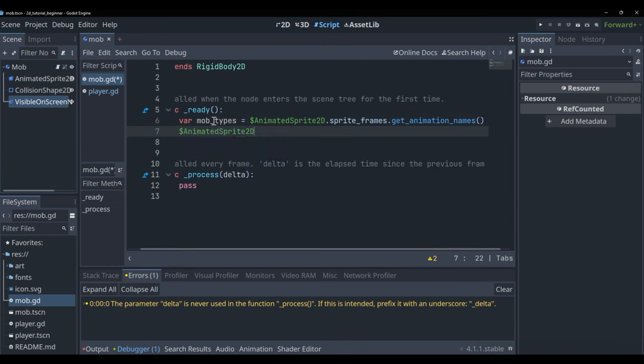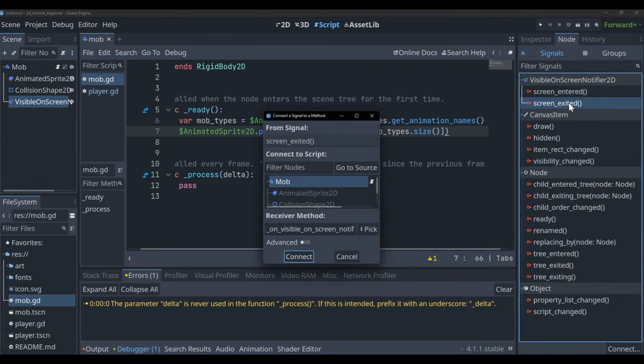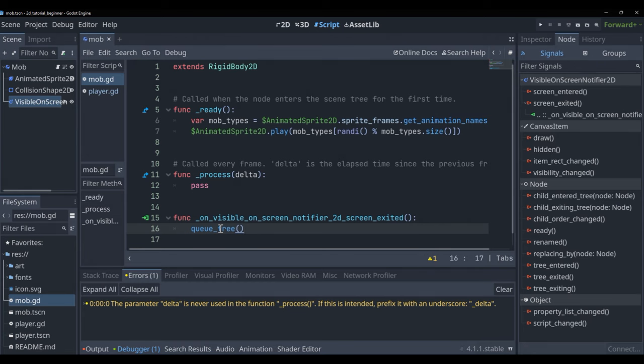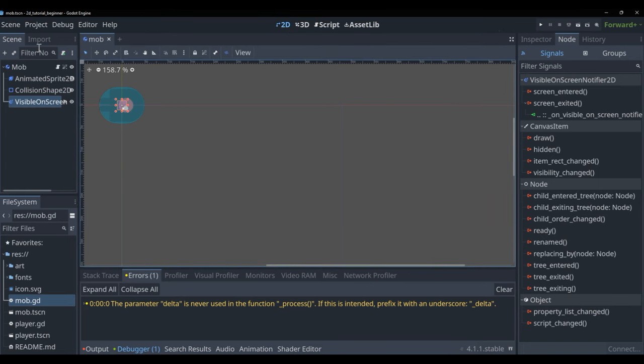Under '_ready', write: 'var mob_types = $AnimatedSprite2D.sprite_frames.get_animation_names()' then play a random animation: '$AnimatedSprite2D.play(mob_types[randi() % mob_types.size()])'. This grabs all animation names and plays one at random so each spawned mob has a different animation. Connect the VisibleOnScreenNotifier2D's 'screen_exited' signal and call 'queue_free()' — this destroys the mob instance when it leaves the screen so we're not wasting computing power.